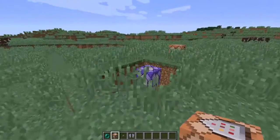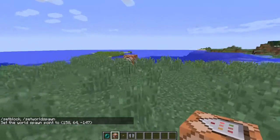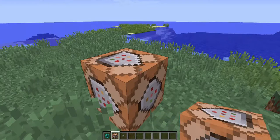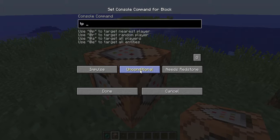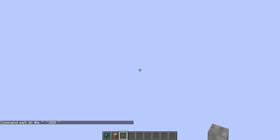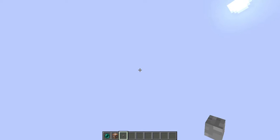I'm setting my world spawn here. Set world spawn — very good. I'm going to teleport for now — TP entity. Anyway, thanks for watching the video — I'll see you in the next one. Wait, am I flying?